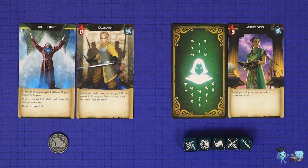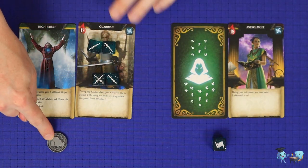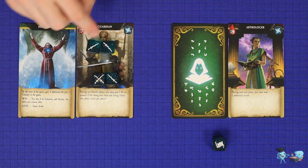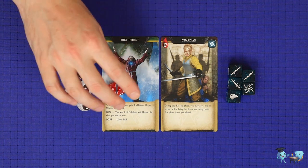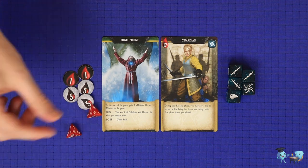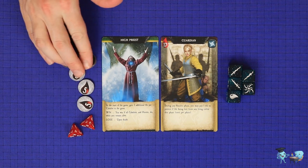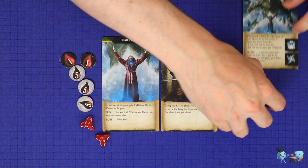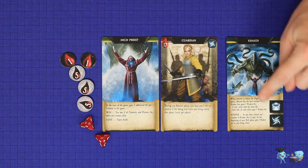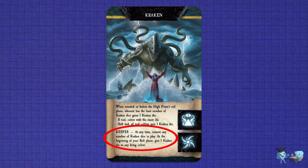Chant coins are spent during your own commit phase to change any die face to any other except double dagger. One siren coin may be spent on another player's response phase to recommit one of their dice to a different cultist or ritual. With the kraken dice, you will gain these as long as the kraken ritual is in play, and at the start of your turn before the roll phase, you must roll them and lose the amount of health showing on the dice — here, 7. Alternatively, you may re-roll each die, but each time you do, you lose one of your dice from the subsequent roll phase. Kraken dice are not removed until the kraken itself is completely out of play, both off the altars and out of a player's hand, or they can be removed by the keeper effect of the kraken card.